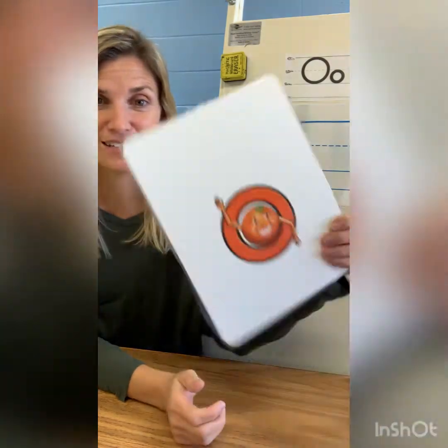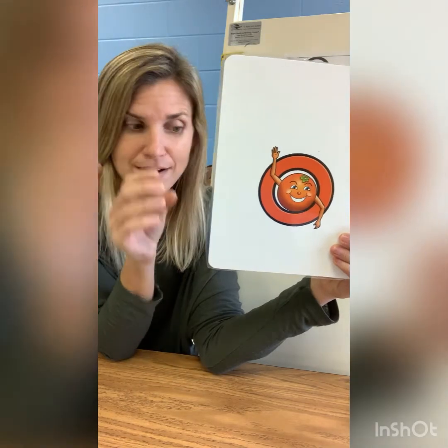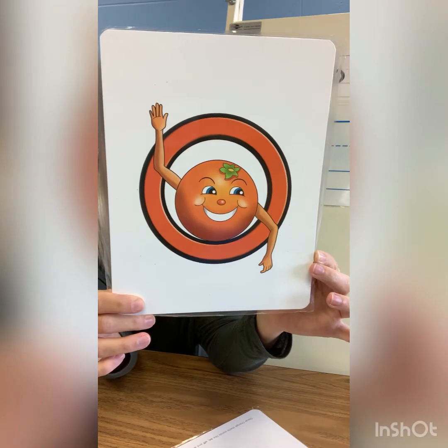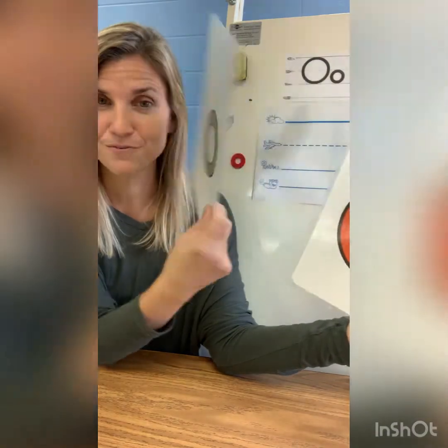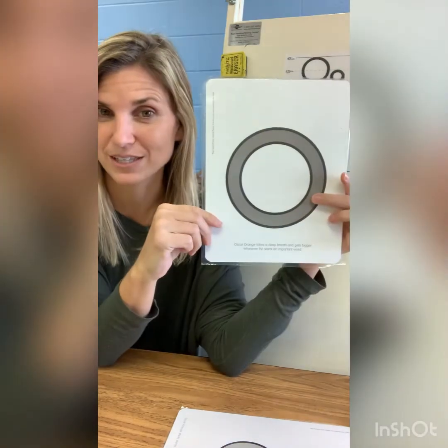This is Oscar Orange. We've already learned about Oscar Orange, and Oscar Orange says 'ah.' Well, when he gets bigger and starts important words, Oscar Orange takes a deep breath and gets bigger. So we call this lowercase O — there's the letter — and then we call this uppercase O — and there's the letter.